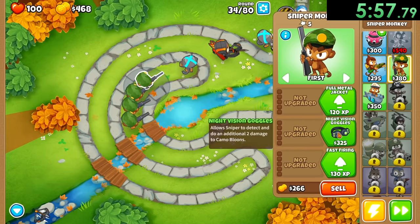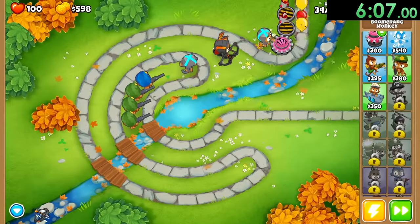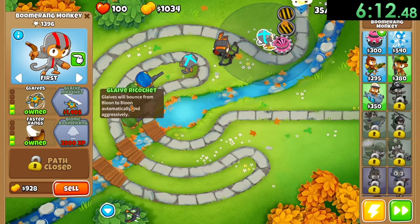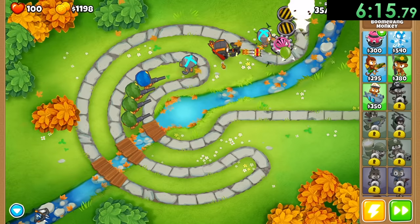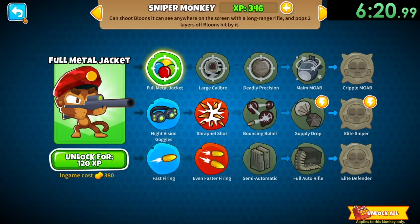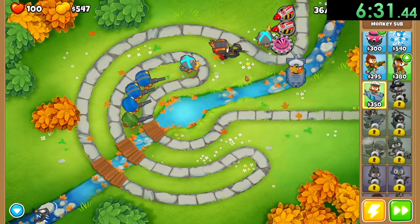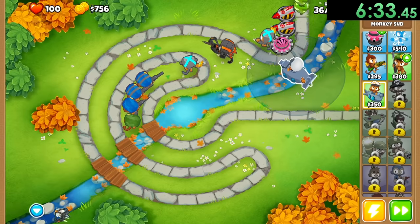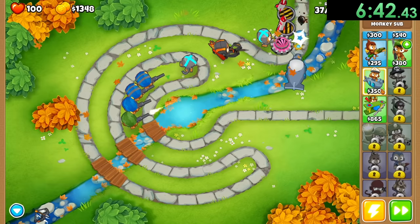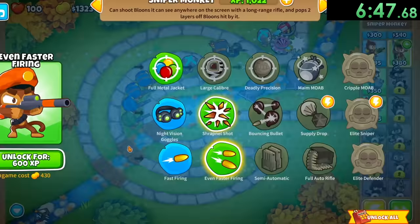I'm going to get a monkey sub so we can start getting that some XP. Before that I'm going to give all of these guys night vision goggles - you can see we're getting camos and Quincy's having a hard time dealing with it himself. I can give these guys glaive ricochet which is going to really help with dealing with a bunch of the balloons. This camo round right here - I can make sure all these guys have their night vision goggles, and also give them faster firing because they're going to need a lot of damage. I'll place a monkey sub down right there so that can start getting some damage.